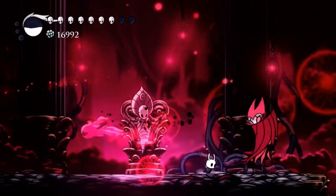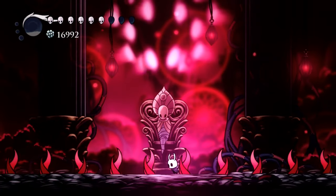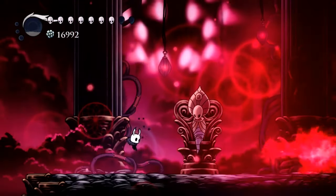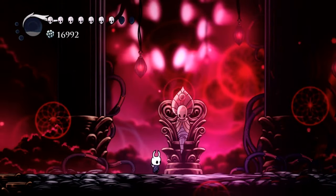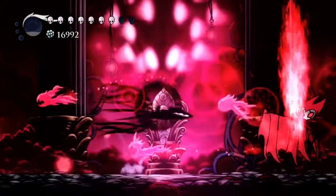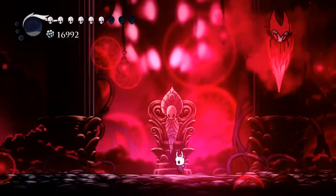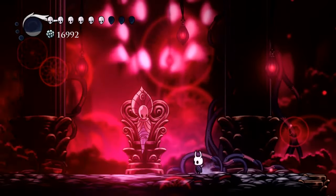The third attack that we see is the floor spikes, and these are just like with regular Grimm, except Nightmare King Grimm does not leave himself open to an attack. So you just have to see the floor spikes coming, get out of the way. It might be just a little bit faster than with regular Grimm, and with two damage from all of these attacks it can be a little bit nerve-wracking, but you're gonna get through it just fine.